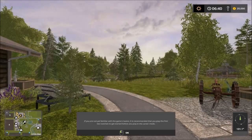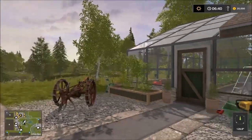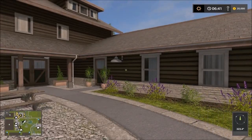So here we are. When we start off the game, we start off at the main house. Let's move away from the main house. We have some garage here and the main house here. Let me start in the center.